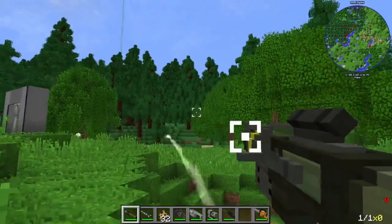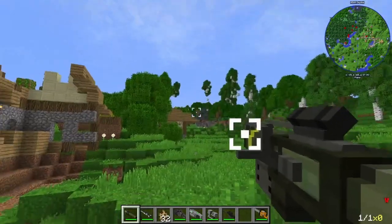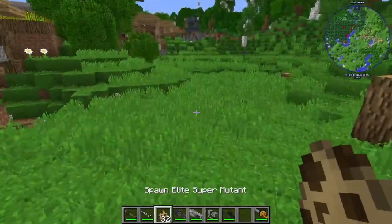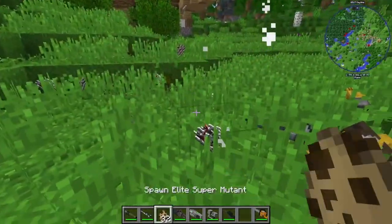We have our Guided Missile Launcher, which of course slings missiles. We can aim for this here. Boom, very nice. Next, we have our Gauss Rifle here. 32 damage straight out of the bat, two shots. That is crazy. Reload time is kind of slow, but honestly that is pretty freaking nice.